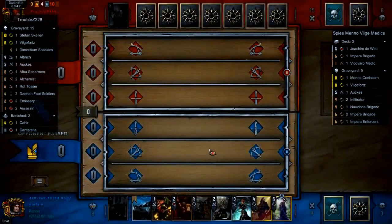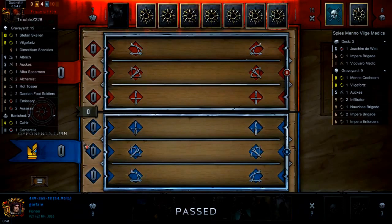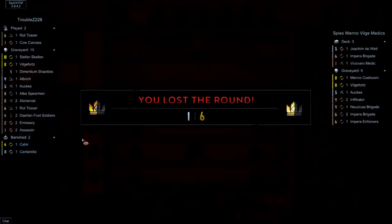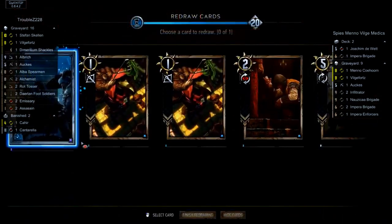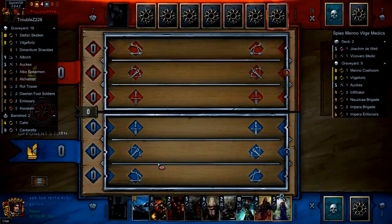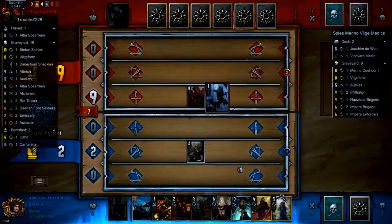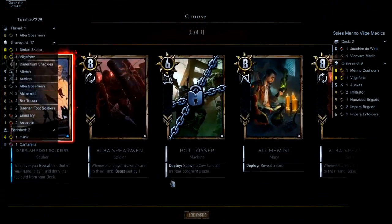Vigovaro Medic is going to be okay here. Resurrecting a Spearman is not too bad, because most of the mill effects work both ways by making both players draw cards, and even if just one player draws, the Albus Spearman goes off regardless. We can look at the Vigovaro Medic as a way to cancel an opposing Albus Spearman because they'll always be the same power. We find a Nausicaa Brigade. It'd be really nice if we could find our Hoakim, which I'm sure we'll get off Avalok. Garland's going to fight all the way through this round, dealing with Albus Spearman as fast as possible.